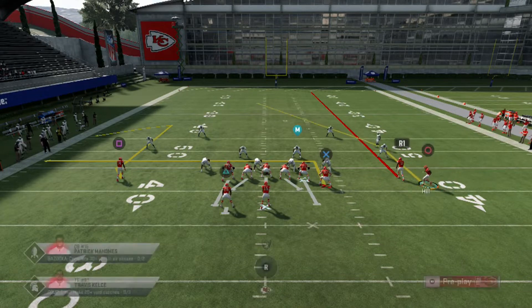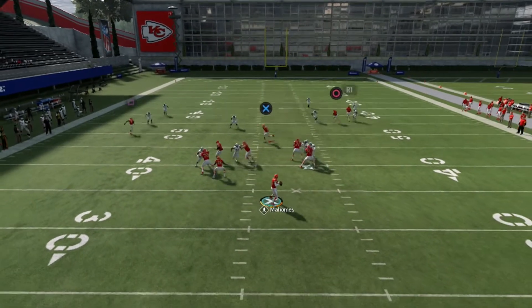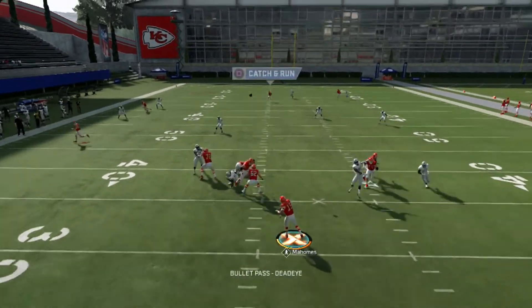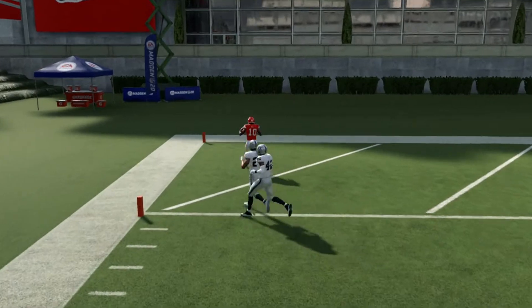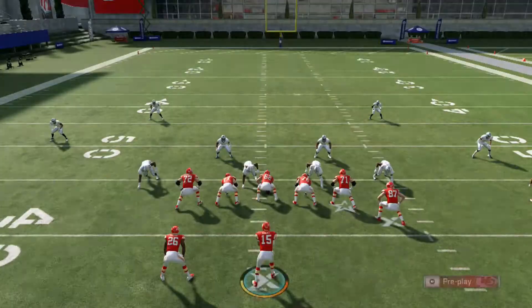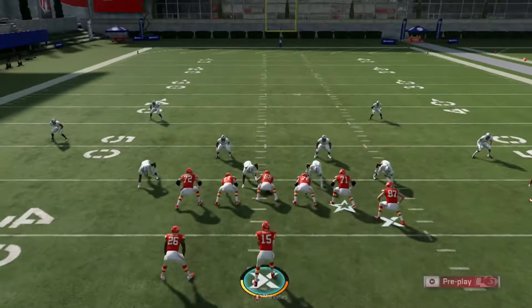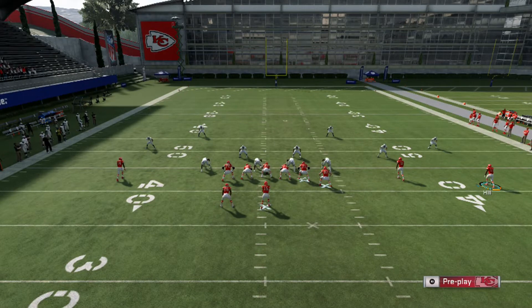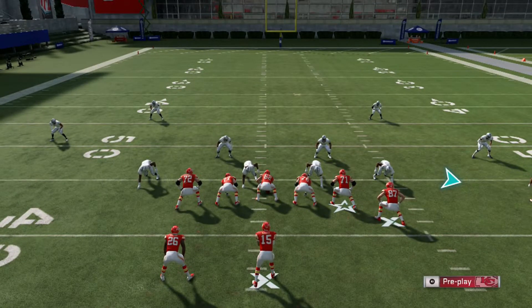All we have to do is motion Heel to the inside, hike the ball, and wait for him to come across the field, then pass lead him there for a nice little touchdown. Heel is the fastest receiver in the game, so if you have a fast receiver you can do the same thing. With Heel it works really well on this crossing route, but you need to make sure you have the fastest receiver at this position.